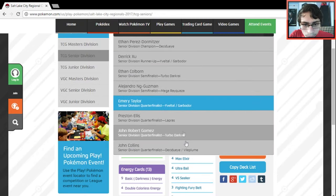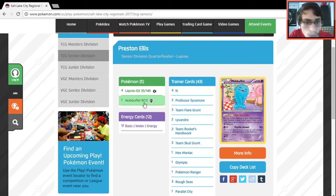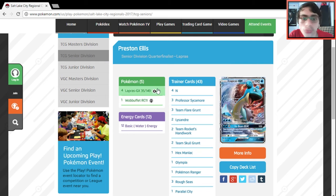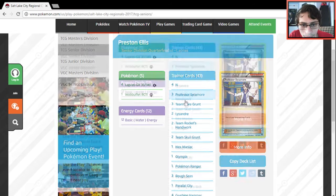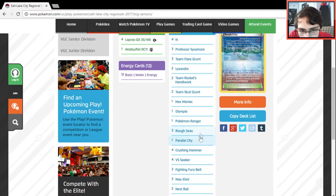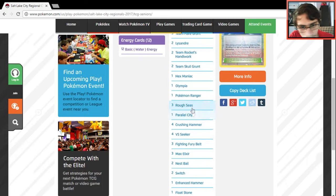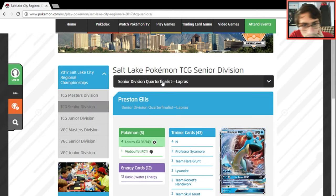Quad Lapras — a deck I want to make a video on, though it might be too late for people to care. Four Lapras with Wobbuffet, which is obviously good when you're playing against Decidueye Vileplume. Does he play Puzzle of Time? Doesn't look like it. Two Team Flare Grunt, Handiwork, Skull Grunt, Bysander, Flare Grunt, Sycamore. Pretty cool Quad Lapras deck — always annoying to play against.